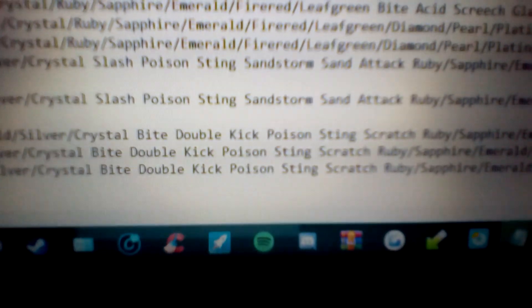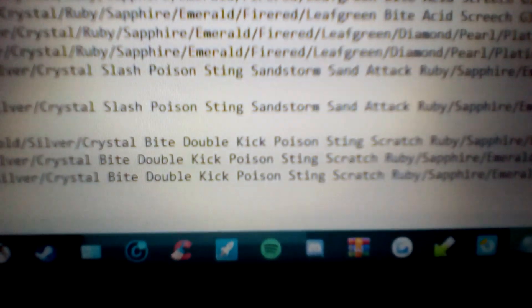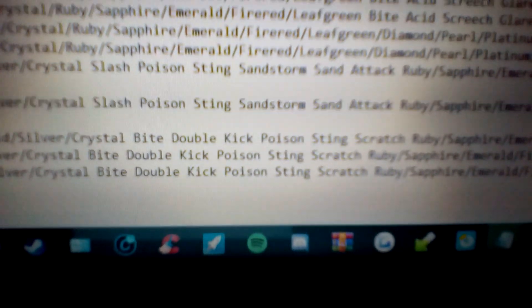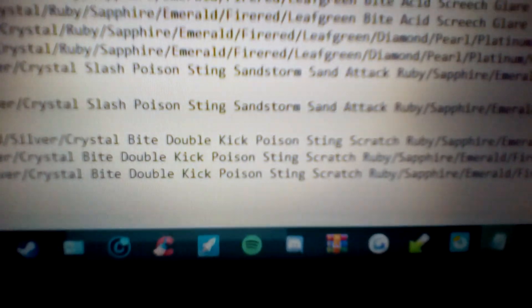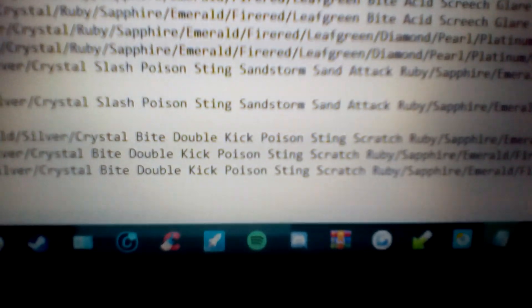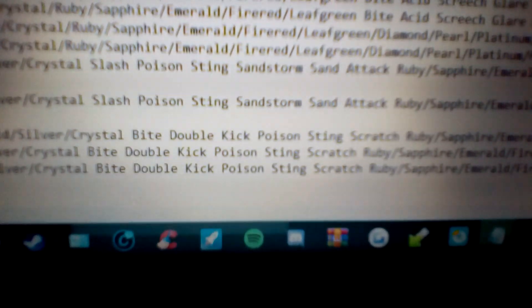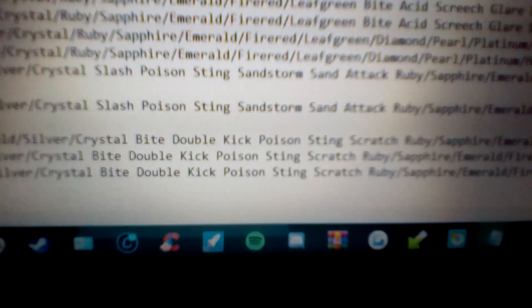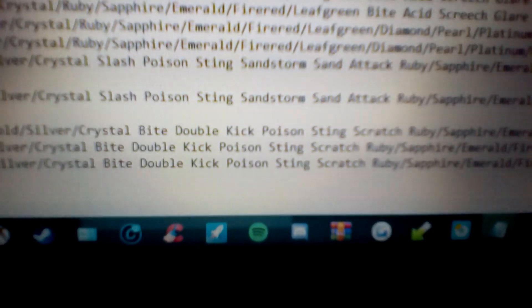First of all, Bite. Bite is a 60 power, 100 accuracy, Dark type move. In older generations it was a special attack, which makes no sense, but in later generations they fixed that — it's a physical move. The main effect is that there's a 30% chance you'll flinch the opponent, meaning they can't do anything for that turn.